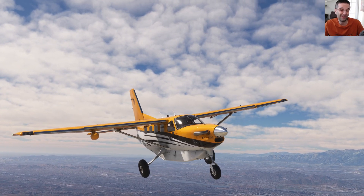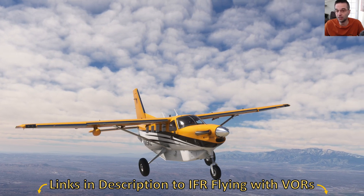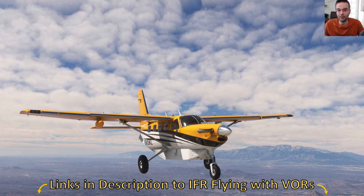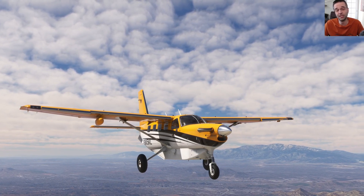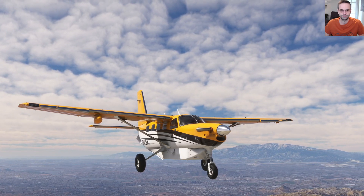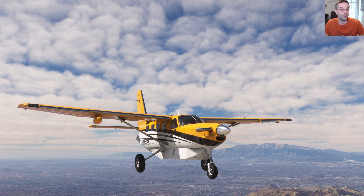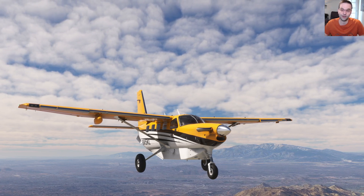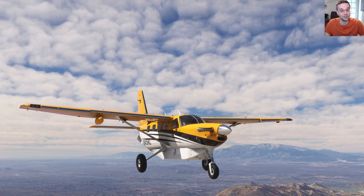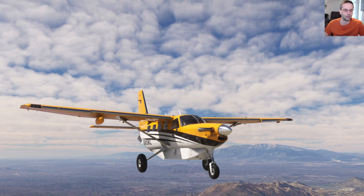Although we're going to be using a nav aid, this doesn't mean that we're suddenly doing an IFR flight. All of the rules about staying out of the clouds, looking out the windows to see where we're going, and everything else still applies. We're just using the VOR on this particular leg because it'll make it easier to find our way. Ironically, VORs are stations physically on the ground, so in a way it's a bit like using a ground landmark — the difference being that it tells us which direction we need to fly to get to it, as well as how far away we are.